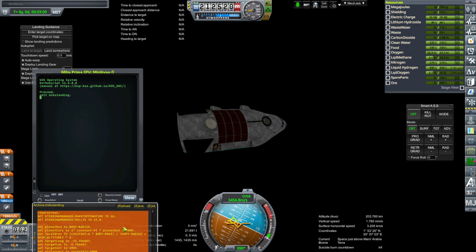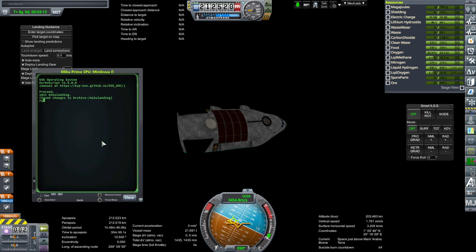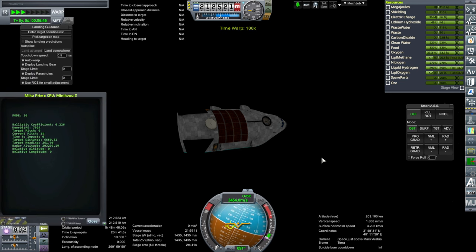In this video, I am testing the automated landing on the surface of Mars of the Mini-Q lander, also known as the Miku for short, and it is automated using KOS. As you can see, the KOS script is started. We are in a circular orbit. I just cheated into orbit for simplicity's sake and consistency.